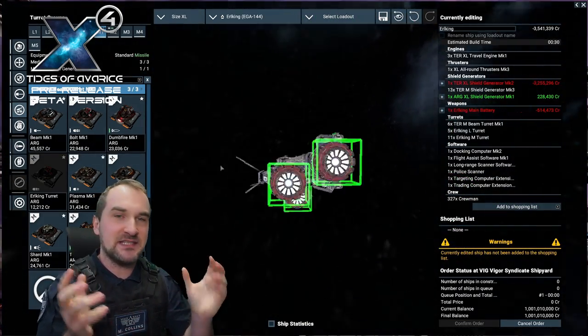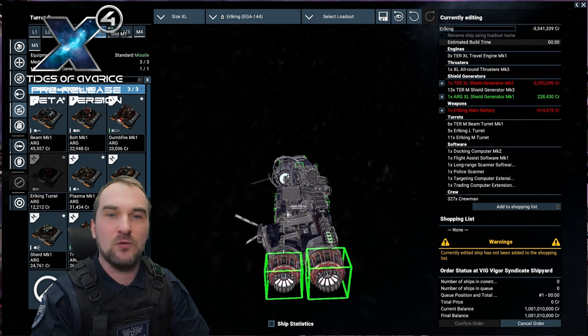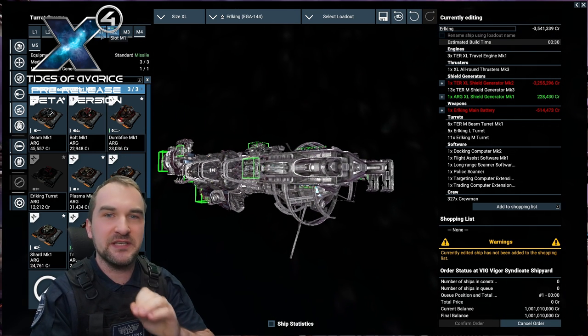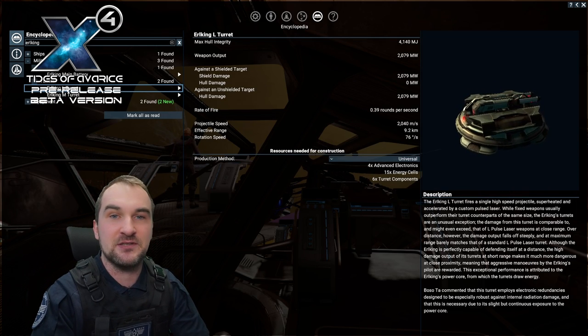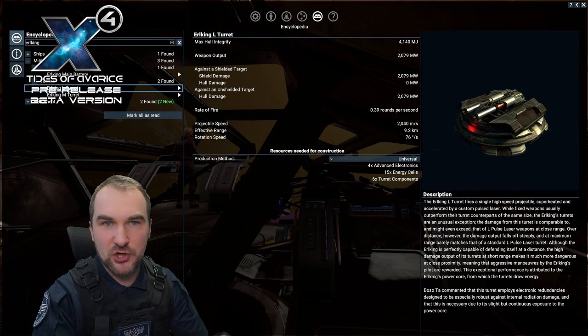As a defense in every single direction. We also get specific Earl King turrets — turrets that are only available on the Earl King and not on any other ship. For the L-class, we're talking about pulse laser turrets.